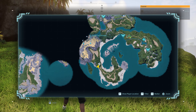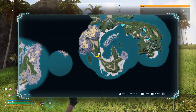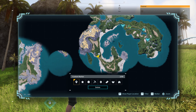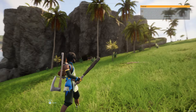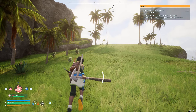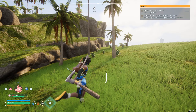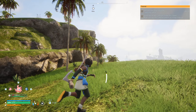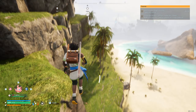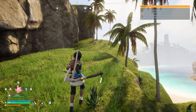Oh, there's a quick travel point over there — let's head there. It only shows within a certain distance, but it's popped up now — looks like it's 300 meters. I'll get that quick travel point and head back to base to have a look at my shiny Fox Spark.